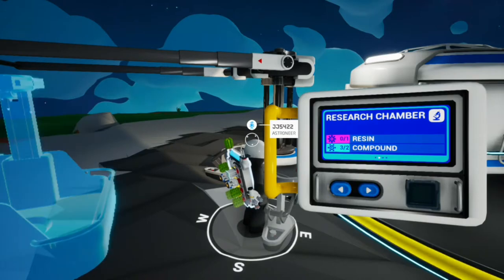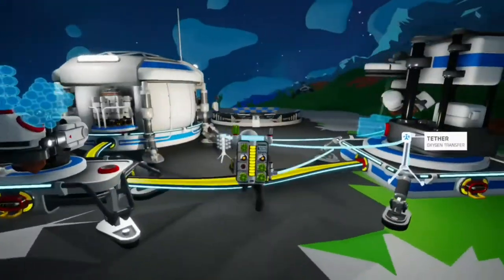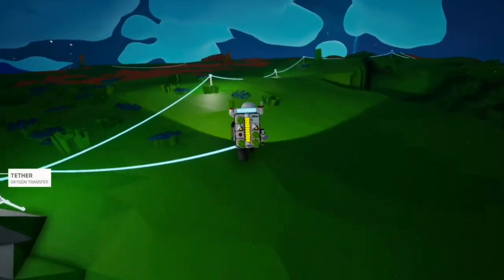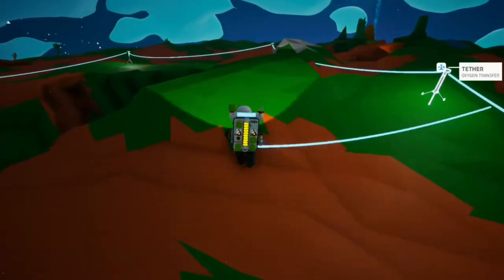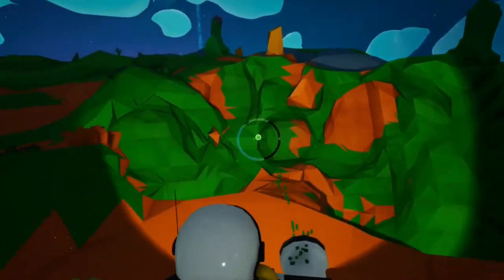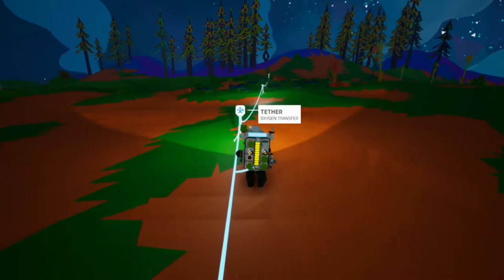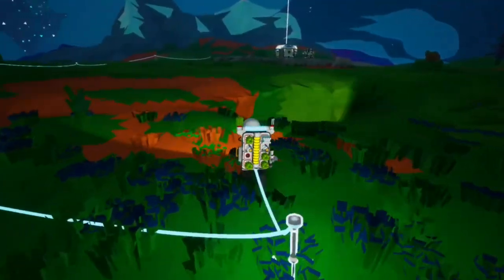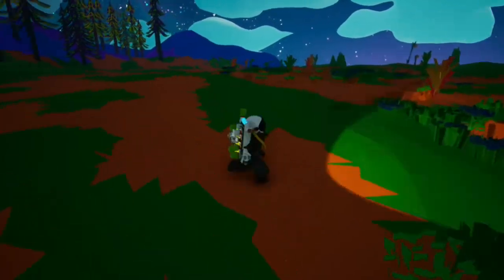We really need that research chamber. We also need some resin — resin is kind of like ore in Minecraft and it looks a bit like macaroni. I've made a lot of mines so I can't remember if it's resin or compound, so let's go have a look. That's compound, so we need to find the resin elsewhere.